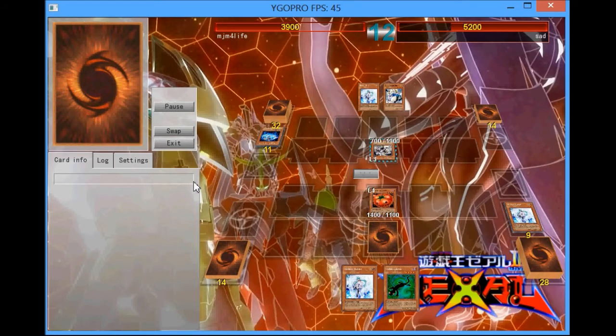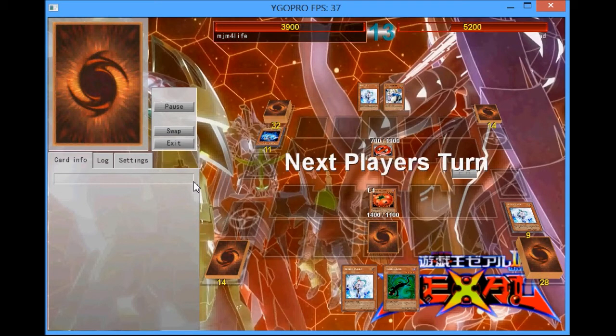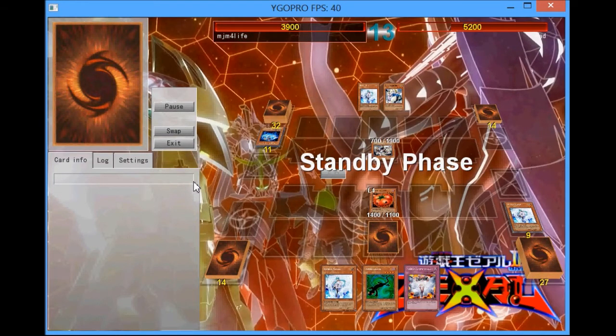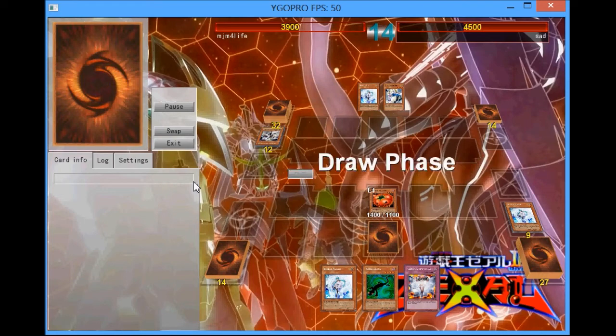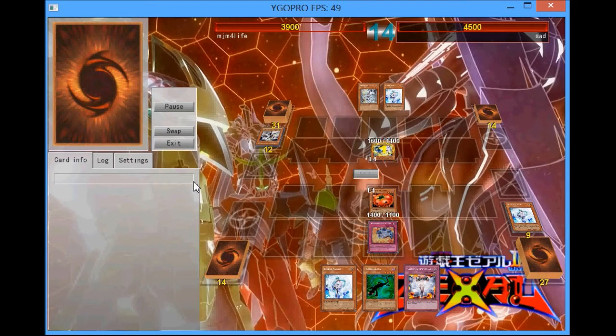I hate that you can't normal summon it. Now he's going to draw into Accelsynchro, attempt to get his deck going by adding cards, and I'm just going to say no to that nonsense, forcing him to end his turn. My turn — I get Vanity's Emptiness, which is a perfect card against Constellars. So I'm going to attack over Accelsynchro, but I'm not going to set the Vanity's yet because I want to wait for my Key Beetle so I can protect it.